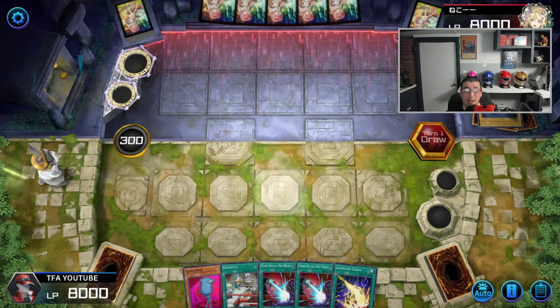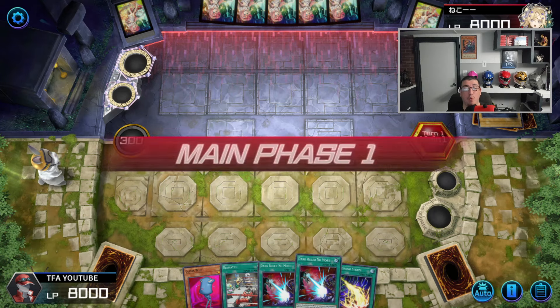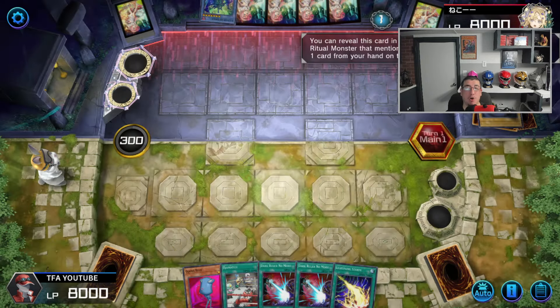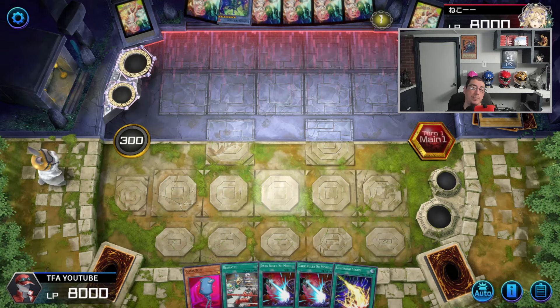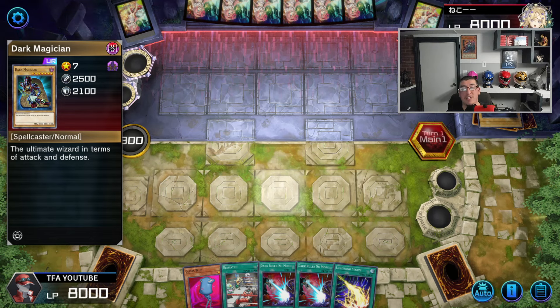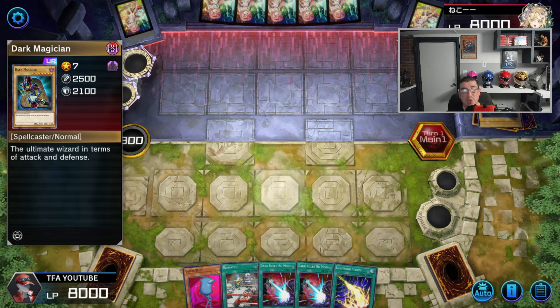This is a really good hand. We have back row removal, we have negates, we have Ojama Match and Ojama Blue. Now if this is in fact Dark Magician, we may not even need to use Dark Ruler — we'll just use Lightning Storm. If he's able to bring out his fusion monster, we'll use Dark Ruler No More and then Lightning Storm.